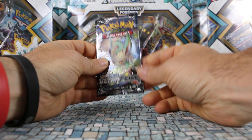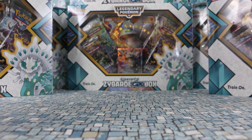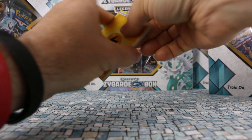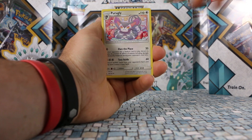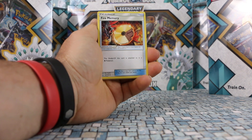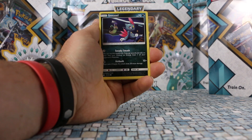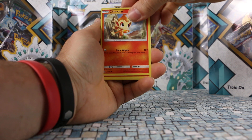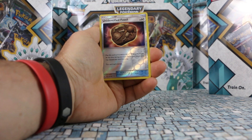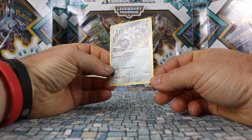Nothing decent yet. Let's see if the Sun and Moon packs are a little bit better. We have a Leafeon pack for Ultra Prism. We got a Lightning Energy, Purrugly, Grotto, Fire Memory, Carnivine, Lickitung, Sneasel, Chimchar, Magmar. Unidentified Fossil is our reverse and the rare is Magmortar — our third non-holo rare.